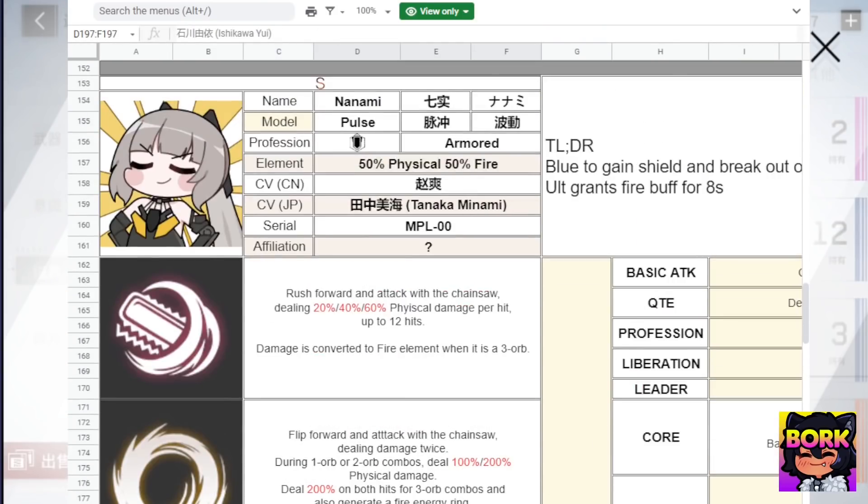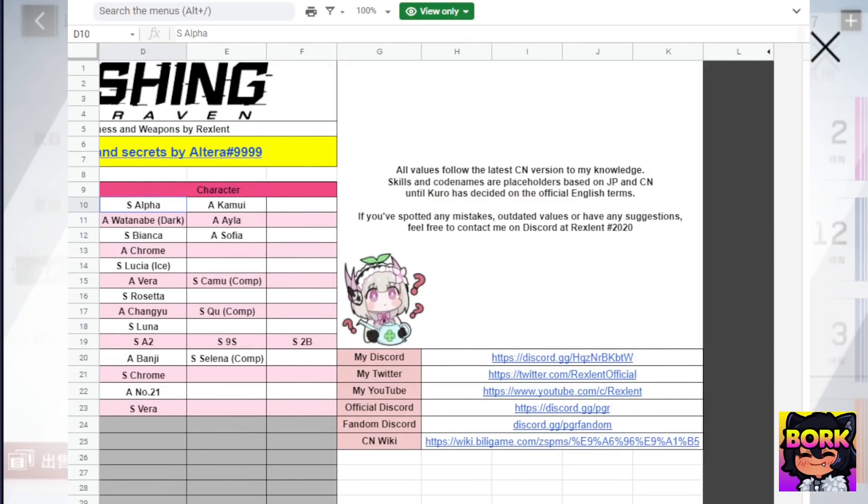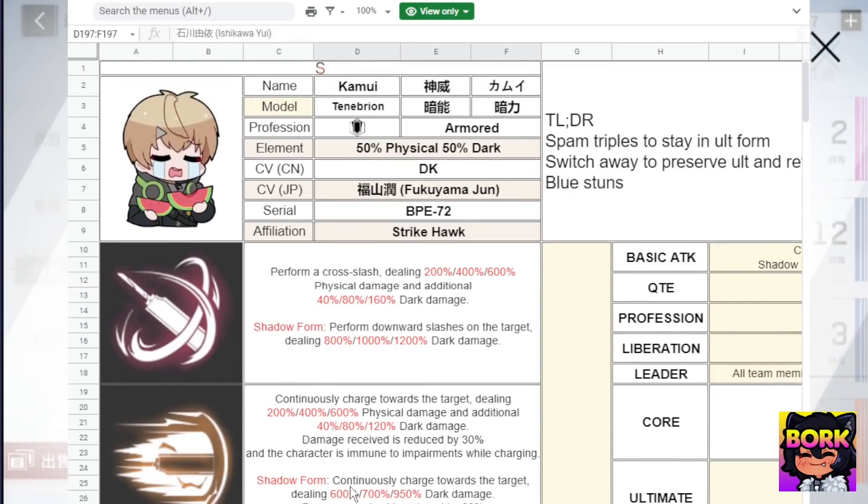This is Rexlent's Google spreadsheet, which shows all the different information — make sure to check him out. It shows all the different things like when the first character is coming at launch. They've got S rank Alpha, who is actually the main character that you want to have. Let's go ahead and jump into their different skills.